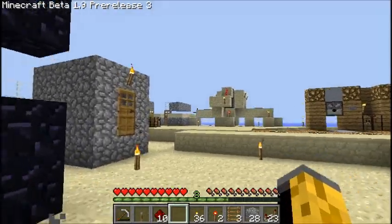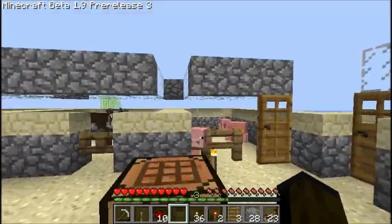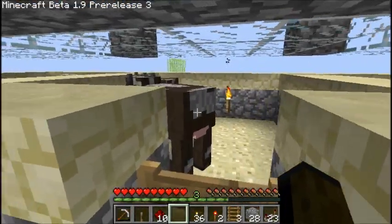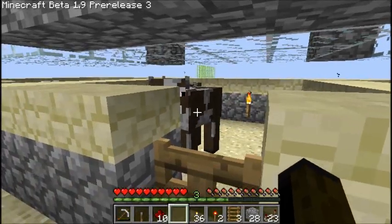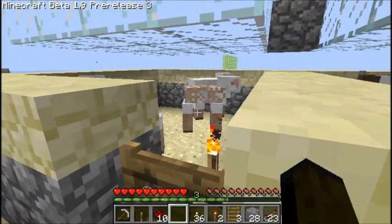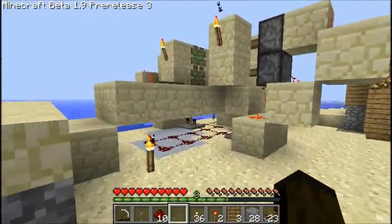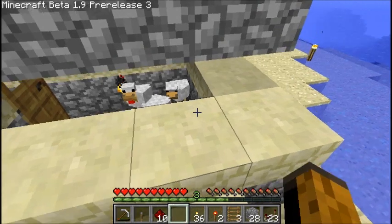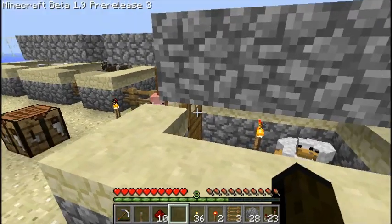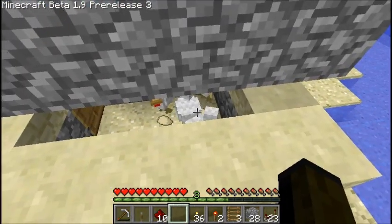We also have some animals over here if you guys wanna go check them out. Have them separated on to separate little stalls. Got a couple pigs, I think that's three cows — two, three — yeah two of them. And we've got some sheep. They kill off the ones that don't have any wool at some point. And we've got some eggs in there — I'm not gonna bother getting them. There are at least four chickens in there, I think.